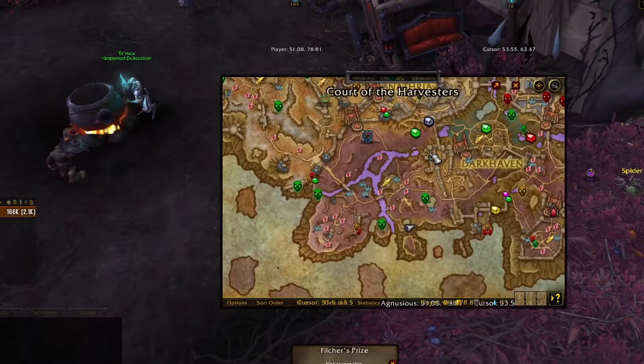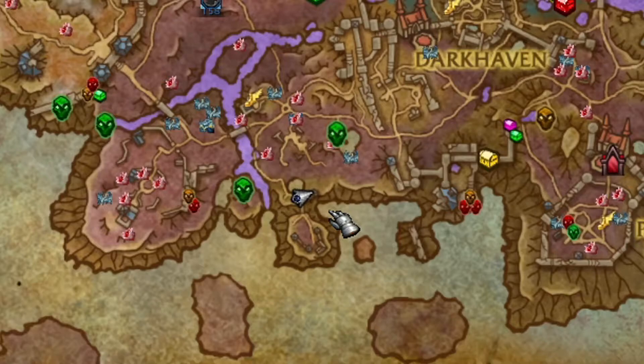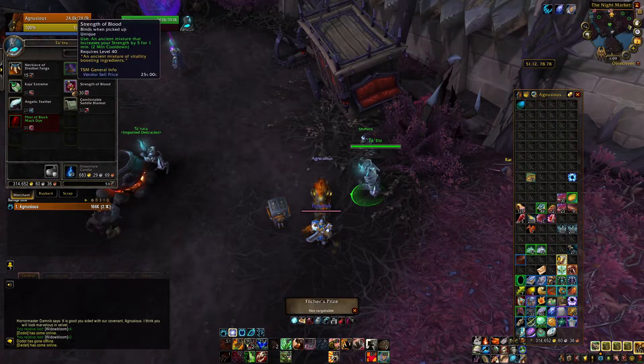Before we do the quest, we need to gather up our required consumables. The first one is Strength of Blood, which you can purchase from Tatru in Revendreth. This merchant does not accept gold, but instead ethereal meat, so make sure you have at least 30 ethereal meat before visiting him.